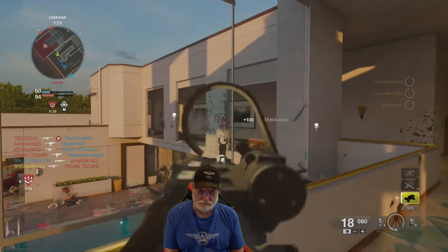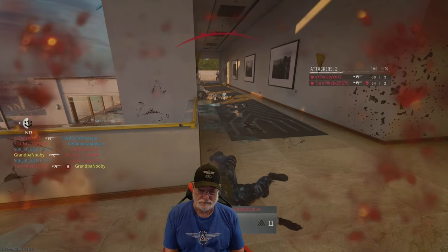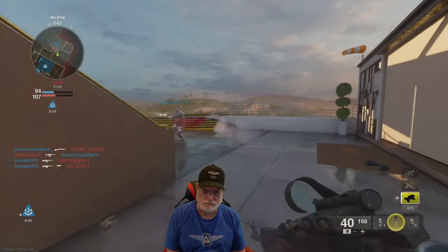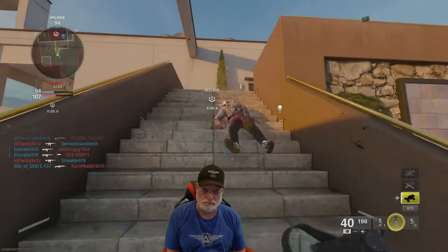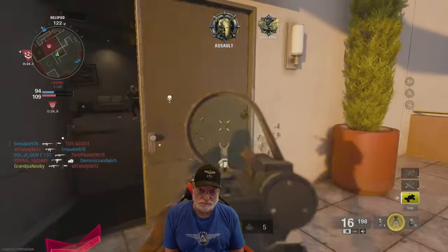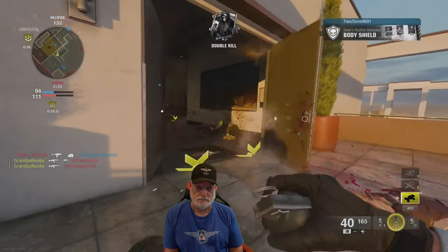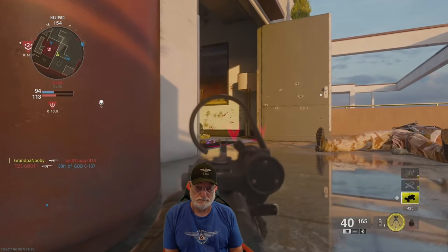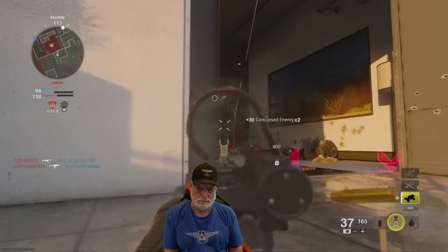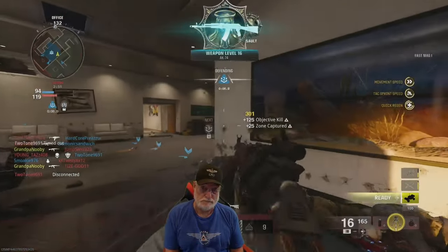There's two guys coming down. That's another power spot down below this hallway here. And it appears that we are losing. Wall bangs are powerful on this title too. The AK-74 is a good wall bang weapon. When I put a metal jacket on it, I'd consider using it to try to sneak my way into the hard point. There it is — we're down by about 20.